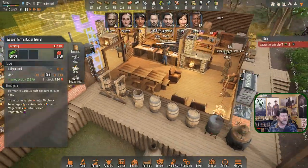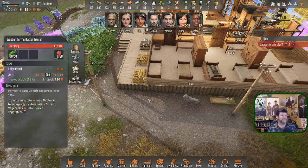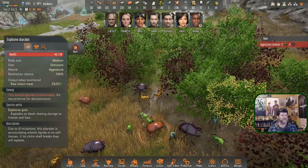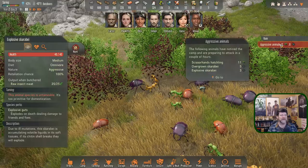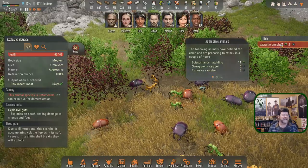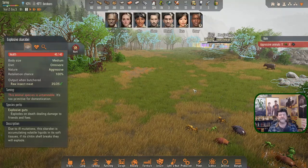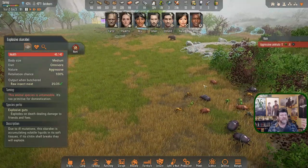Aggressive animals — I'd like to see that seventh one sitting under a roof but it's not truly necessary. What are you and where are you? Oh, you're full of big ones. We've got five overgrowns, three explosives, and eleven scissor-hand hatchlings. Okay, so they're the little ones — they may not be able to reach over a wall. So do we go deal with these now?